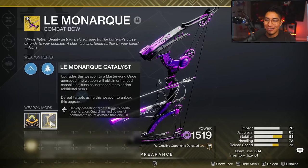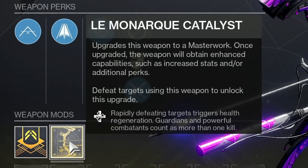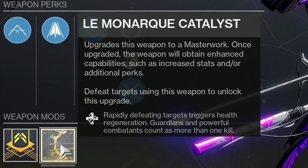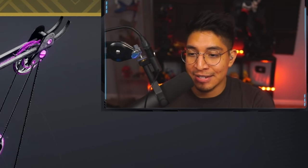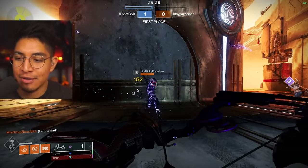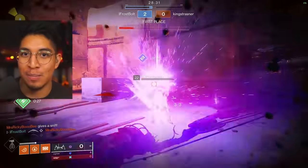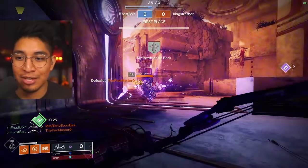Anyways, let's take a look at what the catalyst does. Rapidly defeating targets triggers health regeneration. Guardians and powerful combatants count as more than one kill. So this is basically Unrelenting. In Crucible, when you get a double down, that health regen will proc instantly. So I would say this is pretty good for a PvP player who likes to go for streaks with the Lemonark.